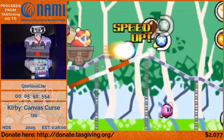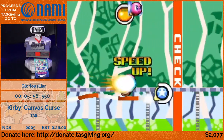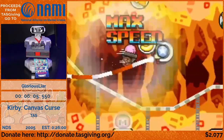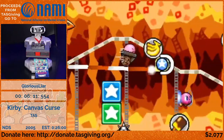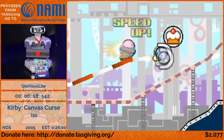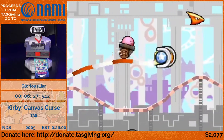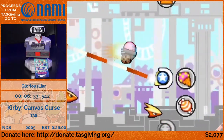Here we have the King Dedede mini-boss. You need to collect all this food to speed you up — to do this optimally you want to get as many max speeds as possible, which you get by collecting two pieces at the same time. There's a cooldown on it, so you can only get another max speed once the previous one has fully disappeared. You'll see me get individual pieces of food in between max speeds to fill in the gaps, and sometimes I'll delay a max speed because I need to wait out the timer of the last one.